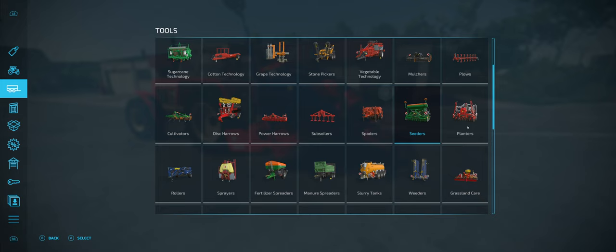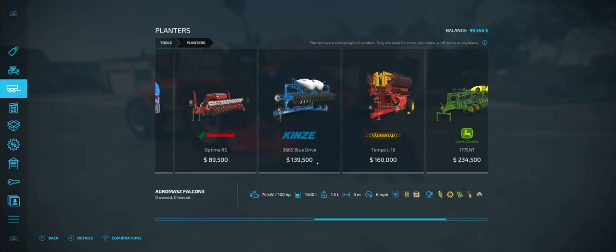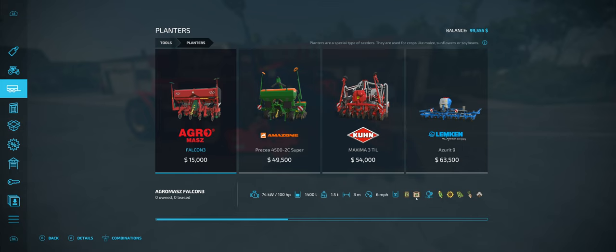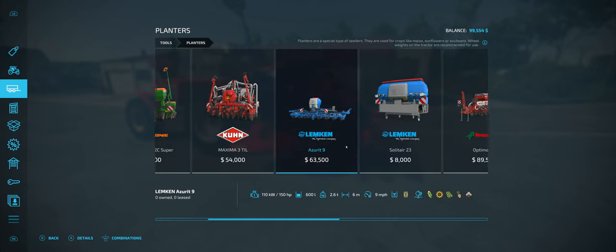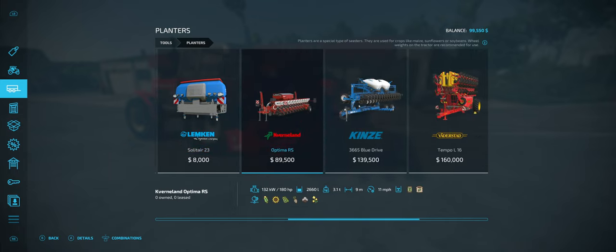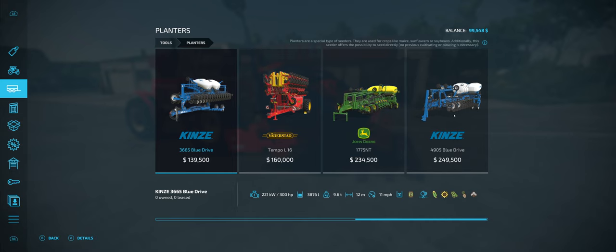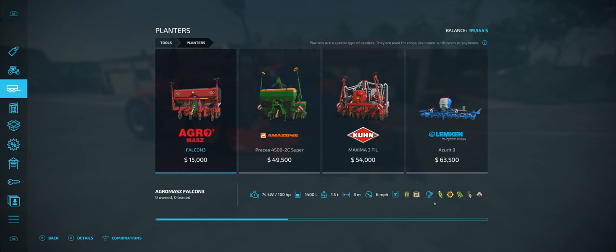There are other crops — what about corn, what about sunflower seeds? Then you need one of these planters. These all have to be cultivated ahead of time just like the seeders. Some of them have fertilizer, some of them don't. These planters specifically plant corn, sunflower seeds — soybeans is the one thing that crosses over, both planters and seeders plant soybeans. You can also do cotton and sugar beets.